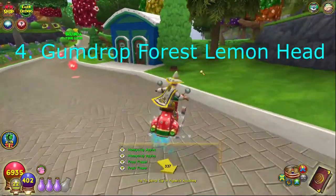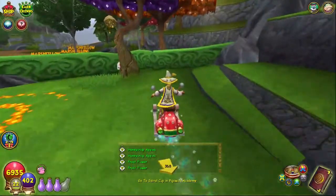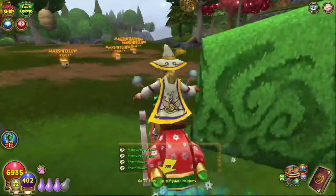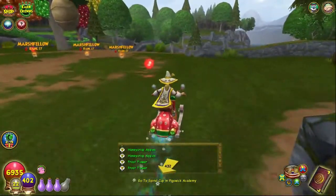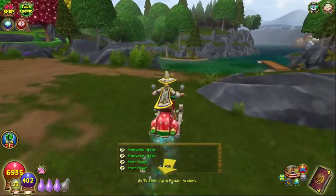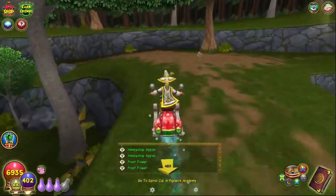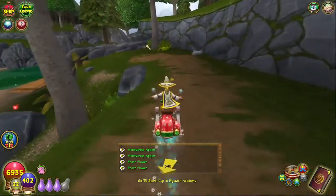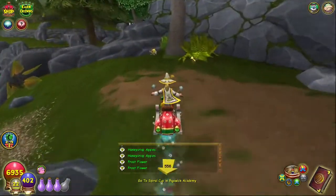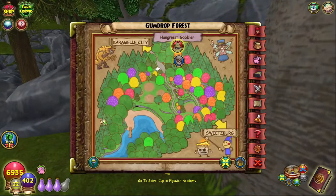For the Gumdrop Forest lemon head, from the entrance go right here and keep going this direction. Go right past all the marshmallows and go all the way to this path over here, take a right, then take a left at the peppermint. Right next to this tree all the way down here you'll find the Gumdrop Forest lemon head, which is located right here on your mini map.